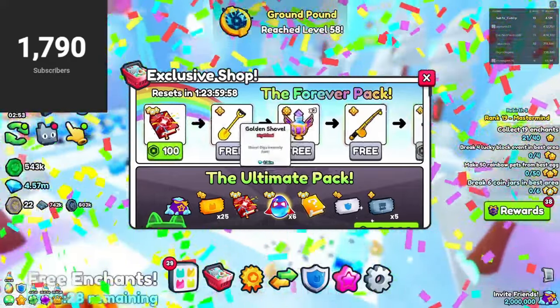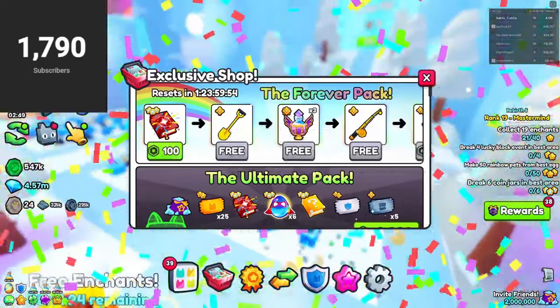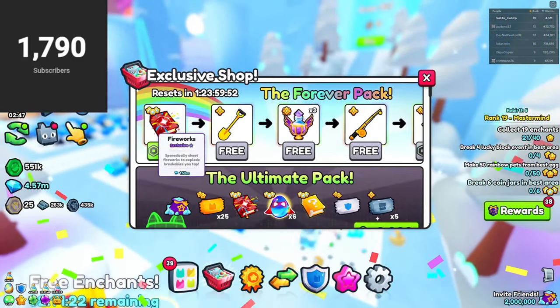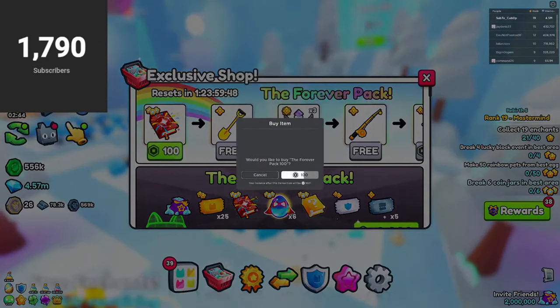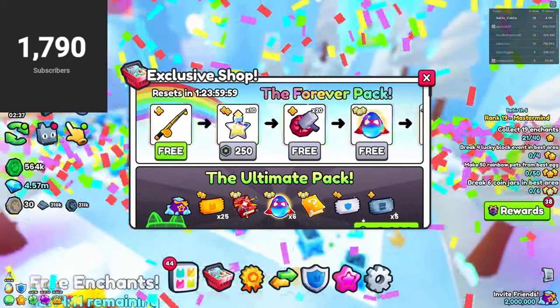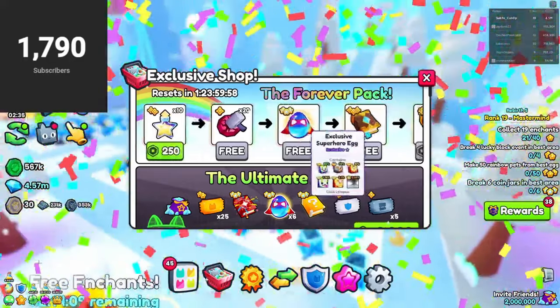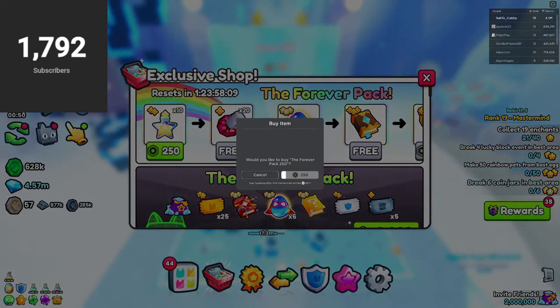Then we're behind another paywall. For 100 Robux we get fireworks, the golden shovel, the golden fishing rod, and three huge potions — all for 100 Robux.